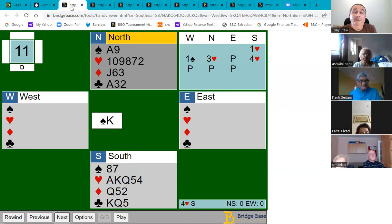Let's stop and count how many possible losers you have. We've got a spade we're going to lose, we hopefully won't lose any hearts, and we won't lose any clubs — we've got the ace, king, queen. So apart from one spade, the only other suit where we might lose tricks is diamonds. Our goal is to make at least one diamond trick; if we do, we'll only lose one spade and two diamonds.